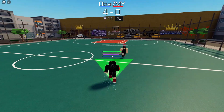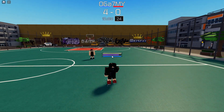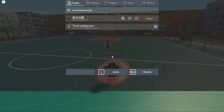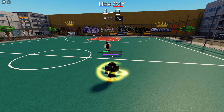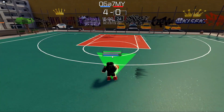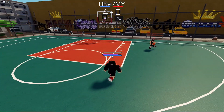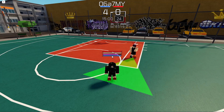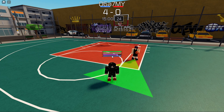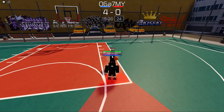If you press X while standing still, you can do a backstep fake and then shoot. A useful tip: hold E then press Escape, let go of E, then press Escape again — your charge automatically fills and stays without you having to hold E. This frees up your fingers to dribble toward the hoop and then just press E once to shoot.